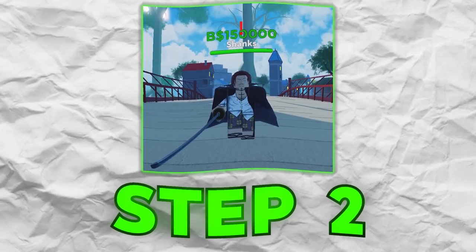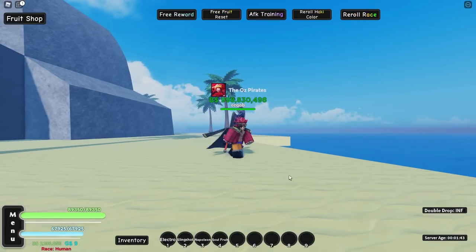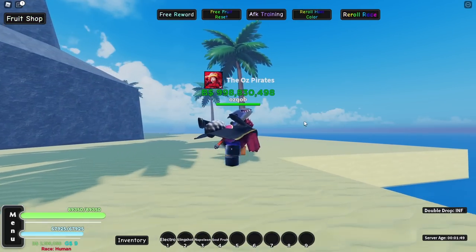Step 2 is to actually get Shanks' sword, the Gryphon - sorry if I'm pronouncing it wrong. To get Shanks' sword, we're actually gonna have to do the Shanks raid and get to the final wave and actually defeat the Shanks boss, because there's like a 2 or 1% chance that after killing Shanks in his raid you get the Gryphon sword. Step 3 is to actually get Shanks' cape - the closest thing is the Spy Cape, which is a 3% drop from a certain island. Anyways, that's enough steps for now, let's get right into the video.